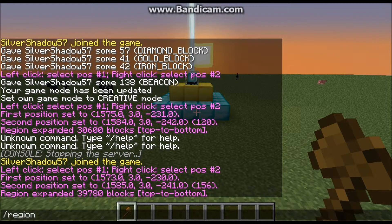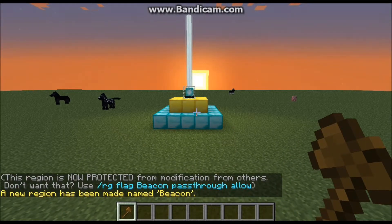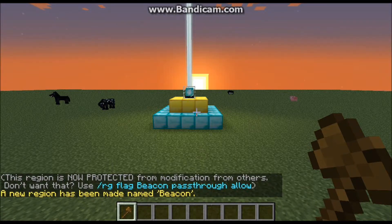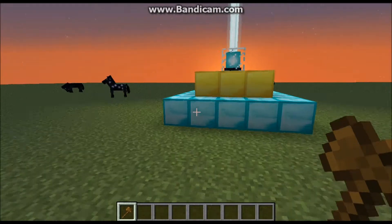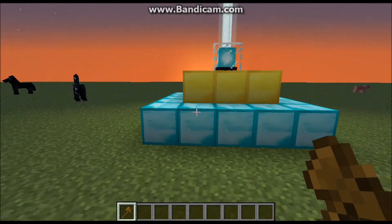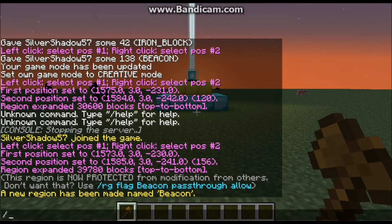Now type `/region define` followed by a name for your region — I'll call mine 'beacon'. That region is now protected from modification by others. What it did is create a region, so now you've got a region defined and active.